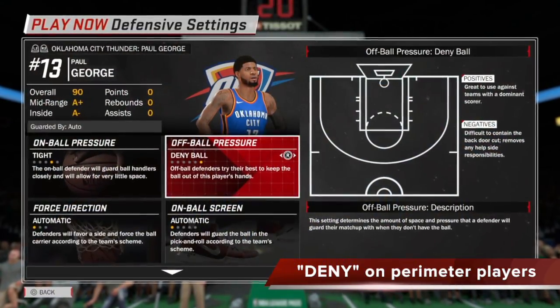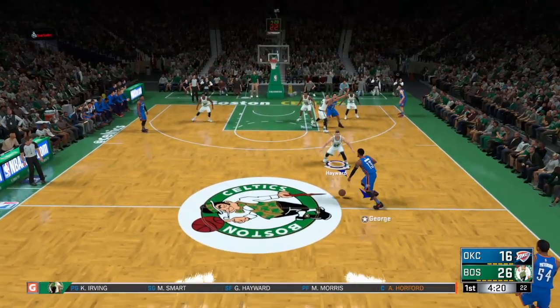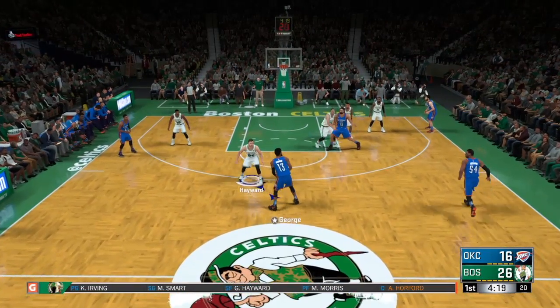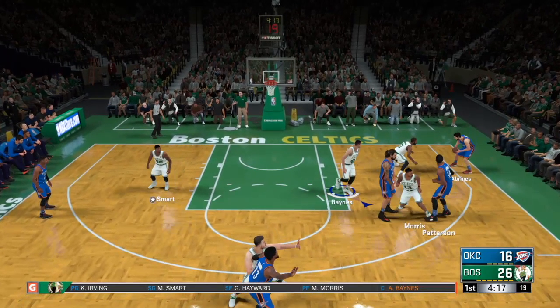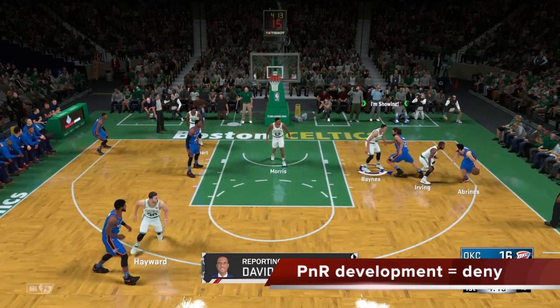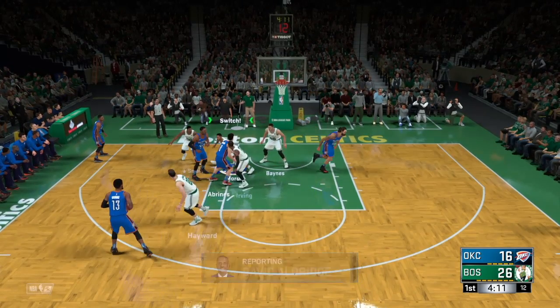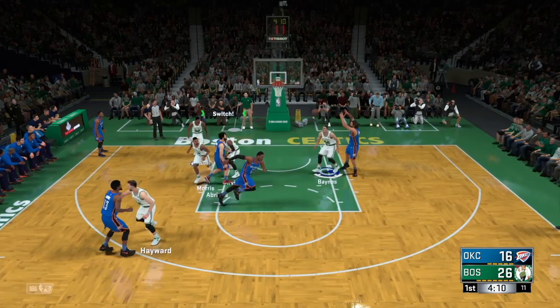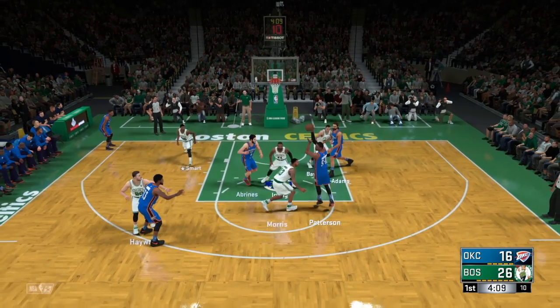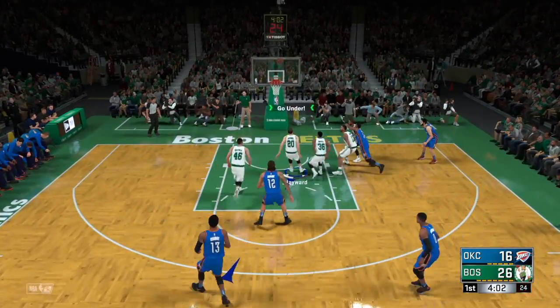Now let's take a look at what happens if we put the deny off-ball pressure settings on perimeter players — in this case, we've put it on Paul George. You can see in these clips that Hayward is the one guarding George, so he will be doing the deny setting. Adams and Patterson are about to run an off-ball screen on Paul George, and any off-ball screen action anywhere on the court will trigger the deny — you can see Hayward has immediately gotten into deny on Paul George. As the pick-and-roll comes, Hayward goes deny on George again, which locks that up. They rotate the ball, and the deny guy will never help — so we denied Paul George three times on three different occasions. He gets a jumper, but he misses it. Good defense.